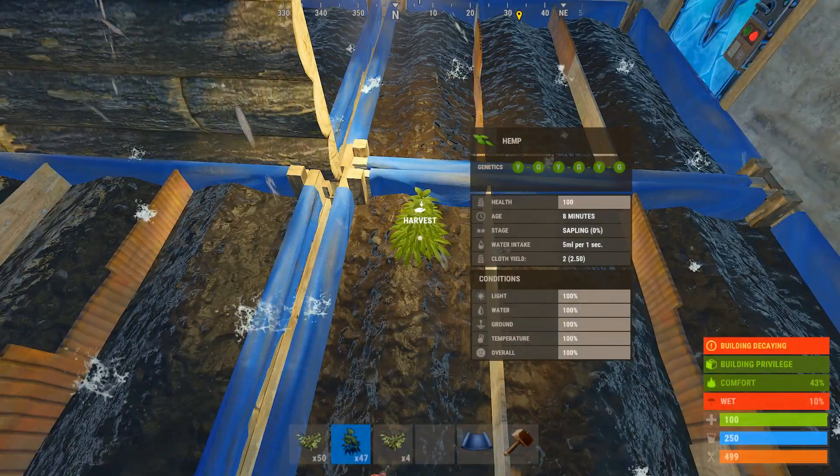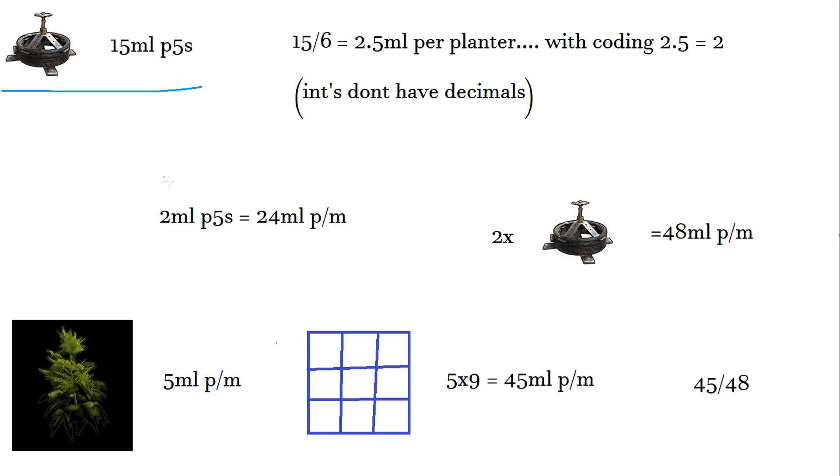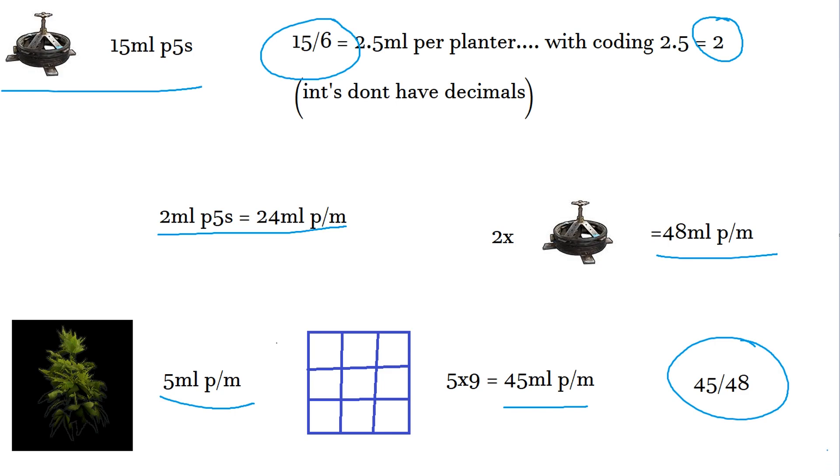To understand why we need the automatic watering system, let's go through the maths. Every sprinkler outputs 15 mils of water every five seconds. Using our configuration, one sprinkler hits six planter boxes, which means they give 2.5 mils of water per planter. The coding is done using integers, which means 2.5 gets rounded down to two. So with two mils of water every five seconds, that's 24 mils of water per minute. With two sprinklers in my configuration, that's 48 mils of water per minute. Every plant needs five mils of water per minute, and because there's nine in one planter box, we need 45 mils of water per minute. So we have the issue that we need 45 mils of water but we're supplying 48, so using automation we'll make sure the sprinklers are only running for 45 seconds out of every 48 seconds.